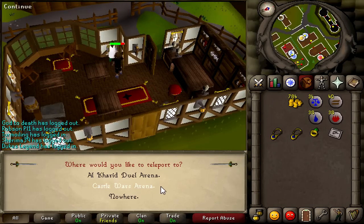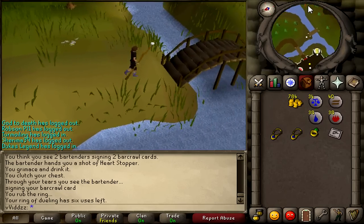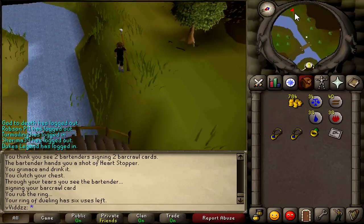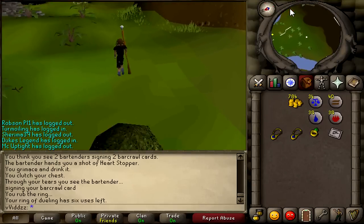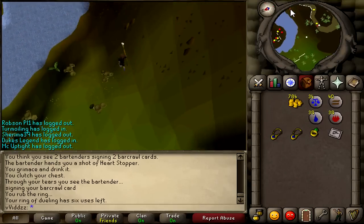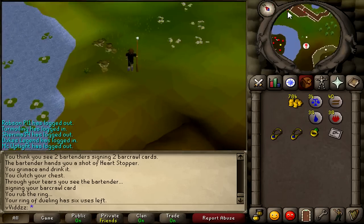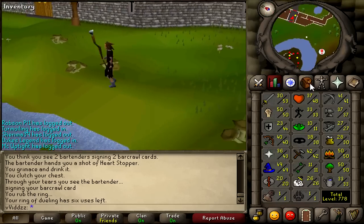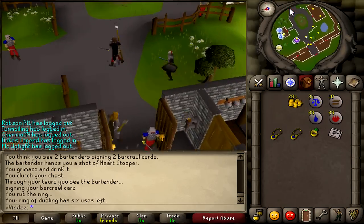Next you need to get to Yanille. I did this using the Ring of Dueling. Run a little bit east until you get to the bar. You can also do the Watchtower Quest and simply teleport to the Watchtower, then run south under the wall and a little bit further south to reach the bar. Speak to the bartender and select the barcrawl option.